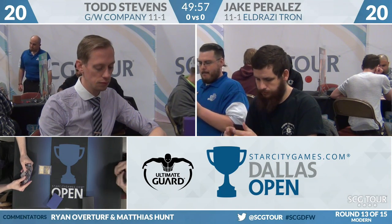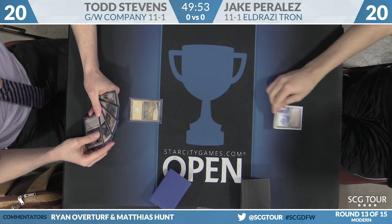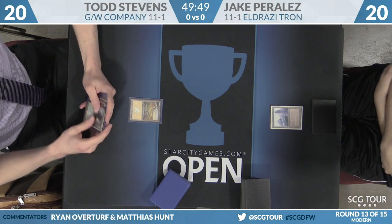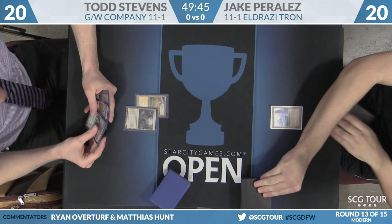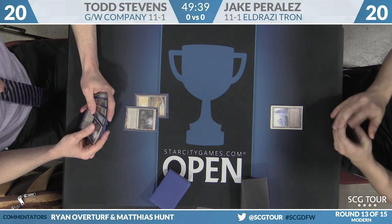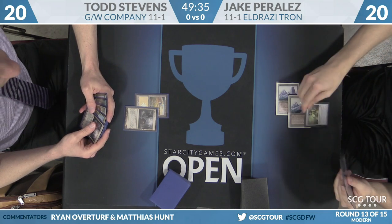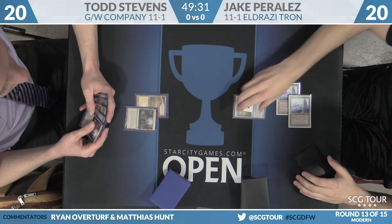Historically this has gone to the combo deck. Todd, being on the play, starts off on a basic Plains — looks like a Mulligan to six. He has Knight of the Reliquary, Ghost Quarter, and Plains here. Only two lands and nothing green. Yeah, looks like six cards on both sides. Todd can Quarter himself; he has a third land in hand — a copy of Gavony Township. For Jake, it's going to be turn two Chalice of the Void on one.